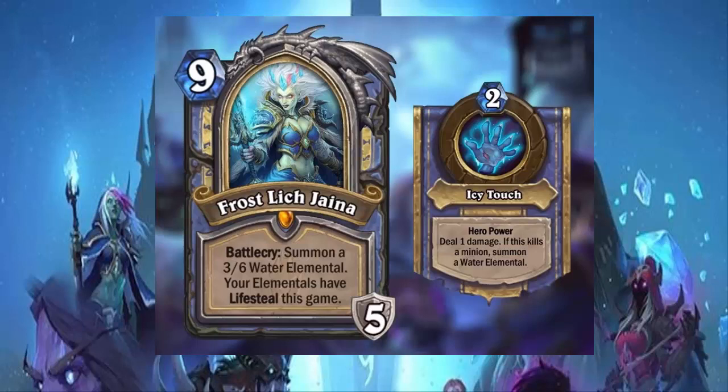I was wrong — it's not Frost Touch, it's Icy Touch. Same difference. This expansion is a very control-heavy expansion and I love it. With Jaina's effect giving all elementals lifesteal for the rest of the game, it makes me want to craft Pyros. With Pyros in the deck — early game it dies, mid game it dies, late game boom, there's a 10/10 on board that's big and scary and gives a lot of life back.